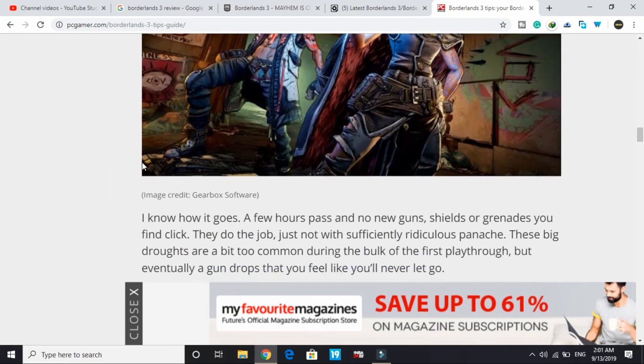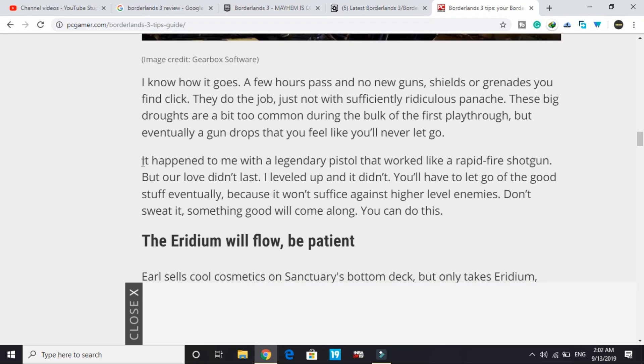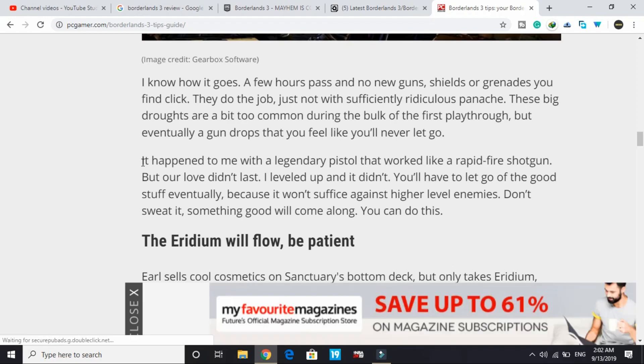The ninth tip: don't get too attached to specific guns or gear. A few hours in, no new guns, shields, or grenades seem to match what you already have. Eventually a gun drops that you feel you'll never let go of — it happened with a legendary pistol that worked like a rapid-fire shotgun. But once you level up, even your favorites will fall behind. You'll have to let go of good stuff eventually because it won't hold up against higher-level enemies. Don't sweat it — something better will come along.